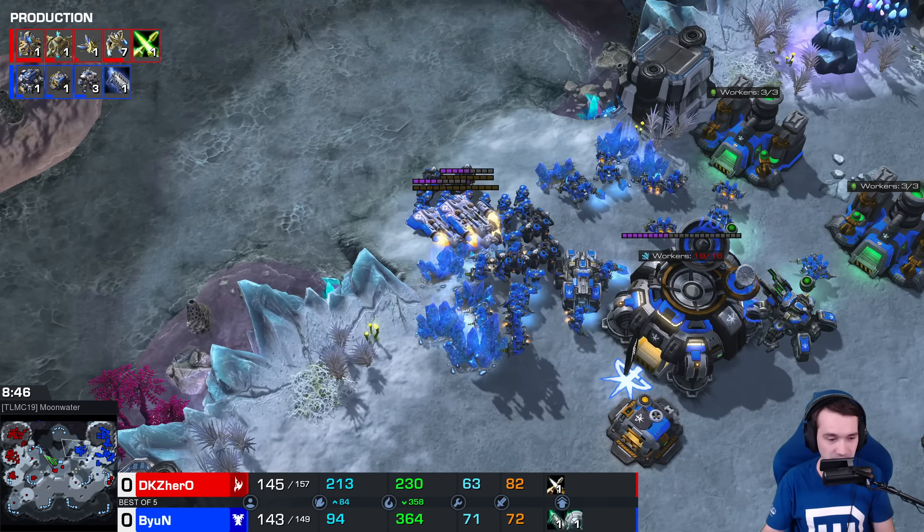Hero continues shading through. He actually completes the adept shade, which is a bit of a suspicious timing. Beyond is ready — guardian shield, four colossi, one of them hallucinated and actually tanking some of the fire. Widow mines will cut down on the chargelot count. The force fields are somewhat helpful, but marauders will back off around. Beyond uses his army, an immortal goes down, then a colossus. Beyond holds, but he loses 20 SCVs, and Hero comes in with another round.